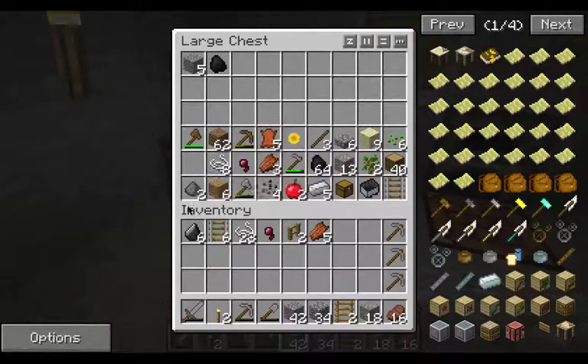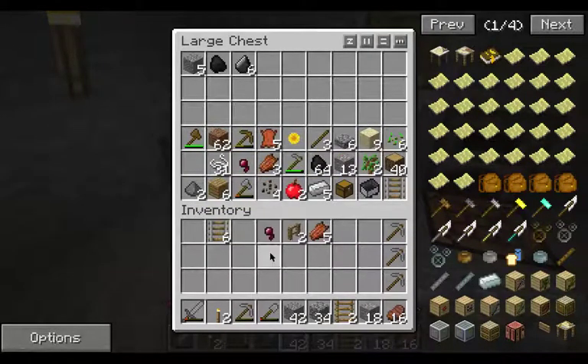Let's put the coal away. Put the flint. String. Spider eye. Put those up.